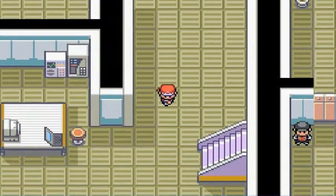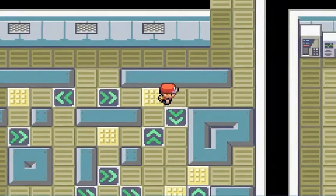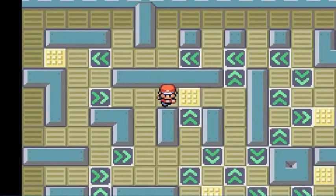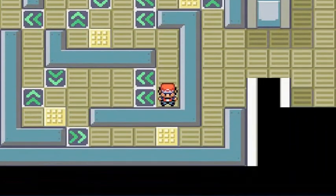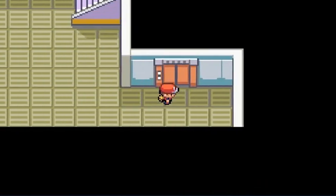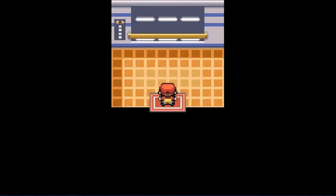Let's go ahead and get the heck out of here — we don't need to be here anymore. Let's go back down. Good thing this gives us another chance. I already grabbed the items, so now that we are able to use the elevator, let's see — what room is Giovanni in? I think he's in floor four.